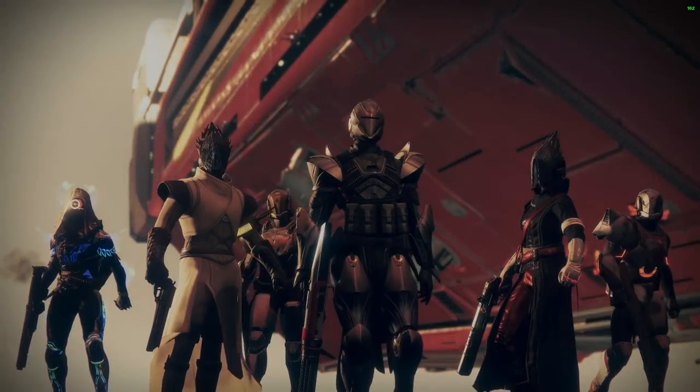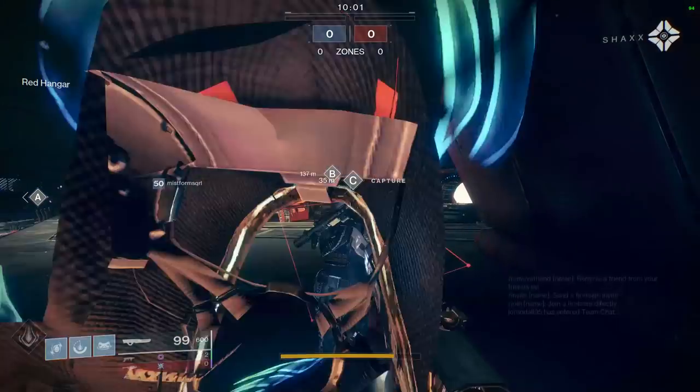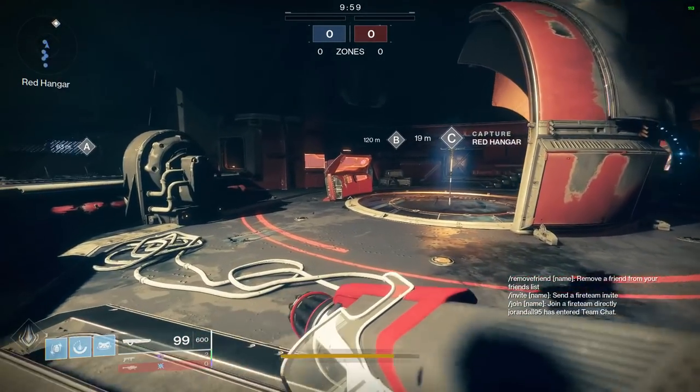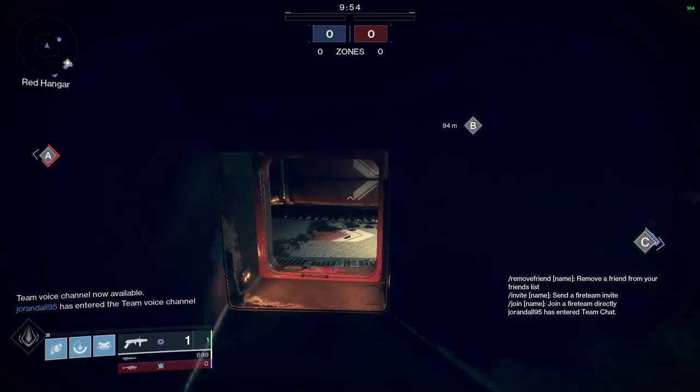I used the Sweet Business Exotic Auto Rifle all day and I still don't know exactly how to feel about it. I get it — it's a minigun. It spins up like a minigun. It's a 360 RPM auto rifle that ramps up all the way to 900 RPM.